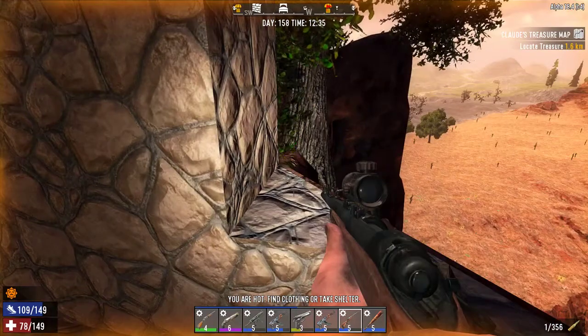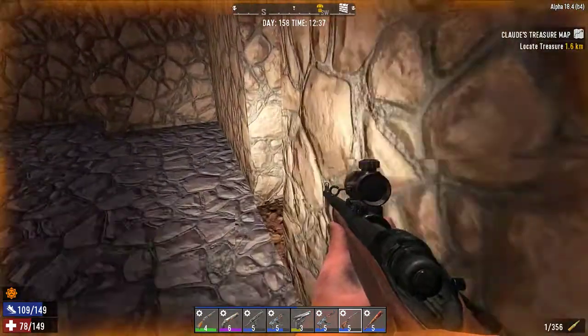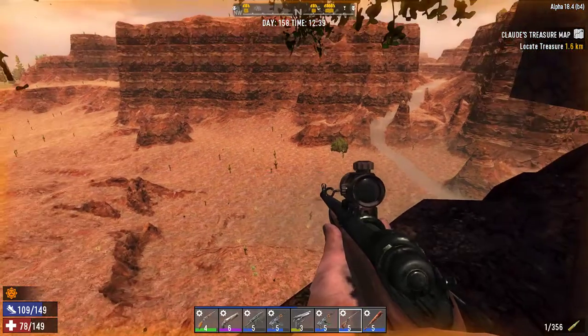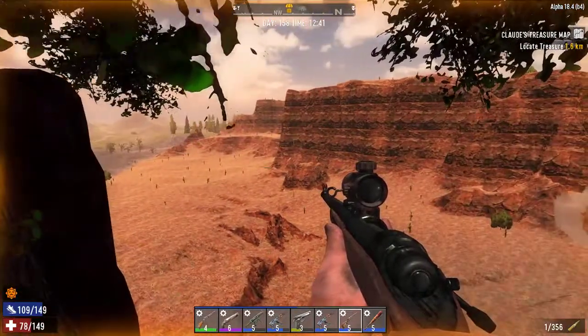I'll leave them there - I'll chop some and leave certain trees that are providing shade and giving a nice look. It actually looks very cool from down on the ground - you look up at the top of the mountain and you see these trees up there.